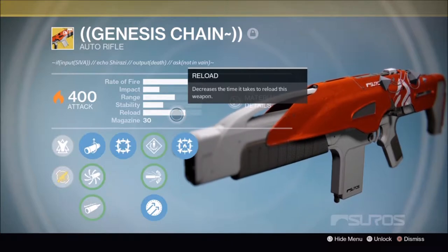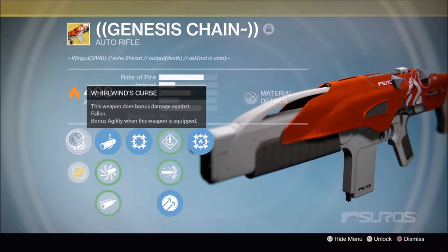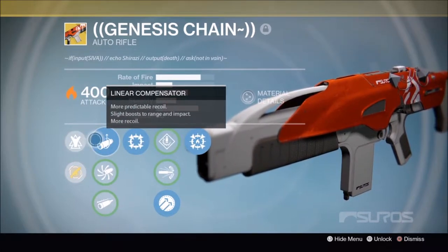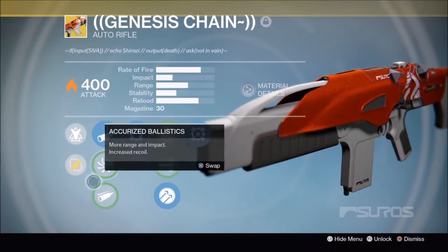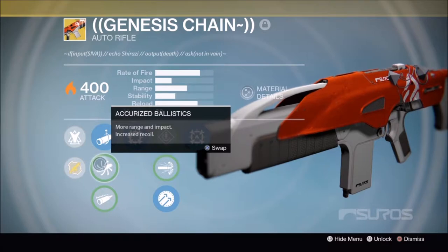It's really good in the raid and against Fallen, so let's get into the perks. Will Run's Curse — obviously this weapon will do bonus damage against Fallen, and bonus agility when this weapon is equipped so you're going to be a little bit faster. Now for the barrel perks: Linear Compensator gives more predictable recoil, slightly boosts range and impact. Accurized Ballistics gives more range and impact with increased recoil. Field Choke also gives more range and impact with increased recoil but you lose a little stability, so I would go with Linear Compensator or Accurized Ballistics since you don't lose any stability.